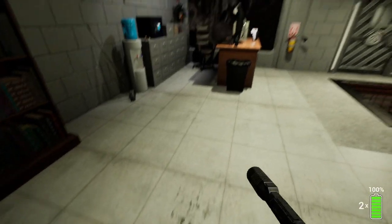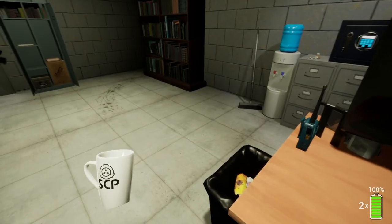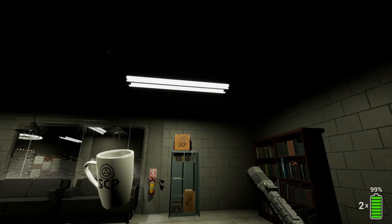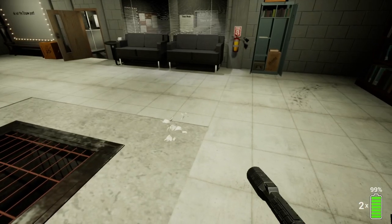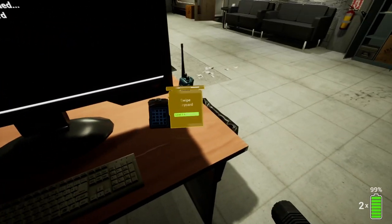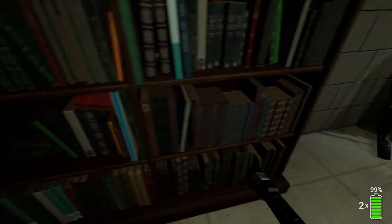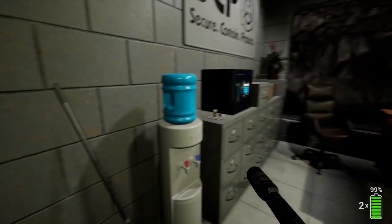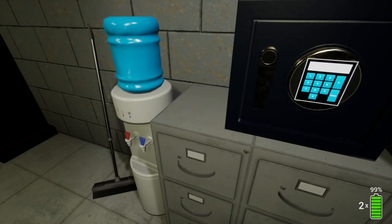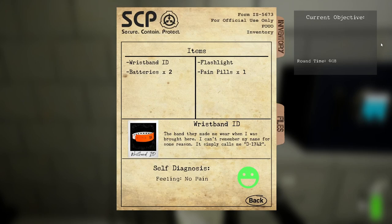Looks like this pulls out. I need a keycard. Any odd books that I can pull to make this thing pop out of the wall? Doesn't seem like it. Alright, maybe we're missing something then. Can I just take those? I have an inventory. No pain.